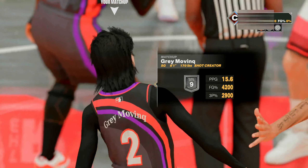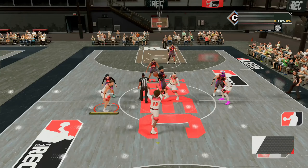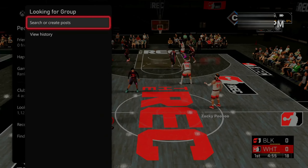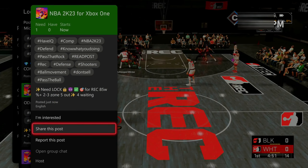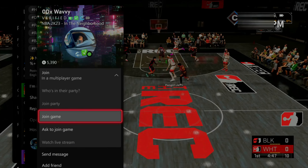As soon as this game starts up, all you simply want to do is wait for somebody to get the tip-off. As soon as somebody gets the tip-off, go ahead and hit the middle button on your controller and then go down to looking for a group or join somebody from your friends list. Just find somebody that's in the neighborhood and go ahead and hit join game.